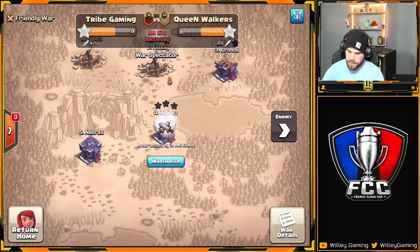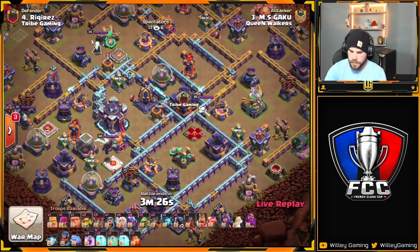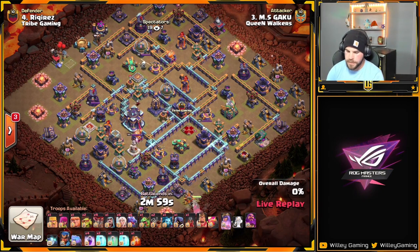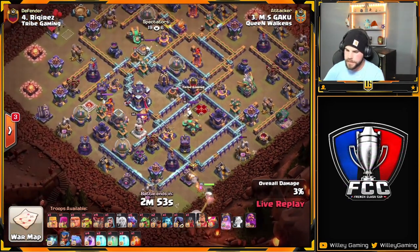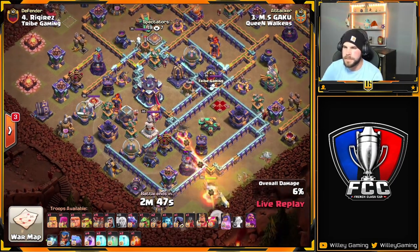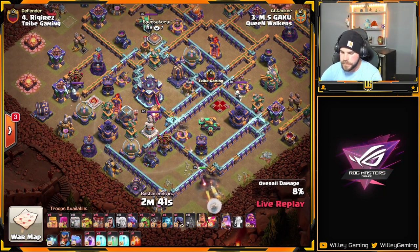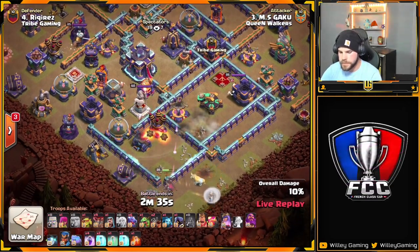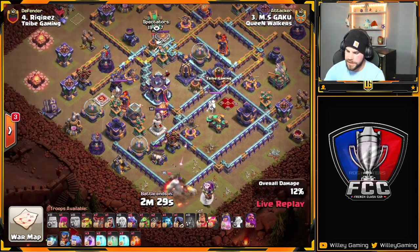Is it Kazuma? Nope, it's Gaku. He's coming in with Queen Charge Hydra — just two Dragon Riders in this one. Queen is in from 6 o'clock on an interesting base. She's going to go off to the left, taking a lot of damage from this X-Bow. Not enough to need a Rage Spell though — not yet. Might need it soon.